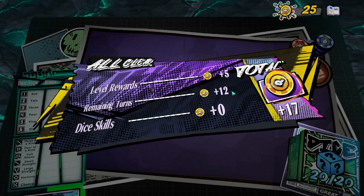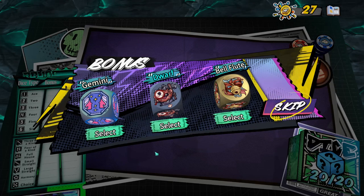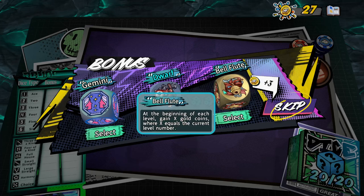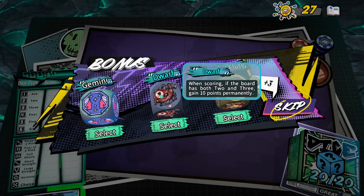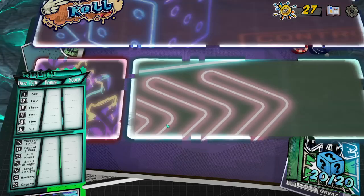So far so good, and a few more coins which is nice. Now a bonus — Gemini: while on the board, if there are two dice with the same value it gains 50 points. Dwarf: when scoring, if the board has a two and a three, gain 10 points permanently. This is permanently scaling — so if I ever roll a two and three, this gains 10 points permanently. I think that's pretty good from a scaling perspective, let's find out.